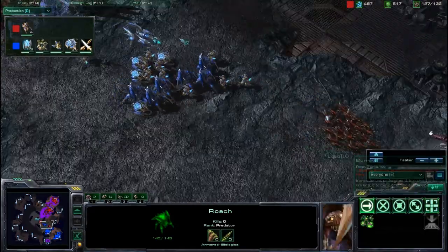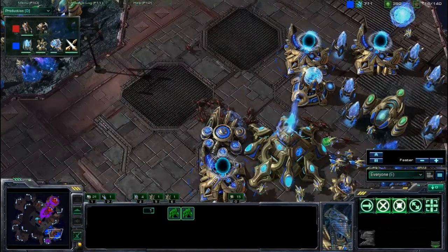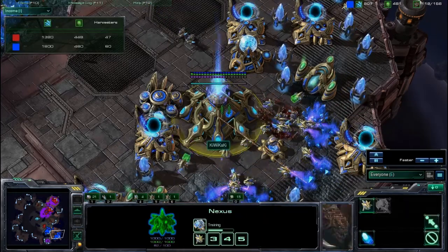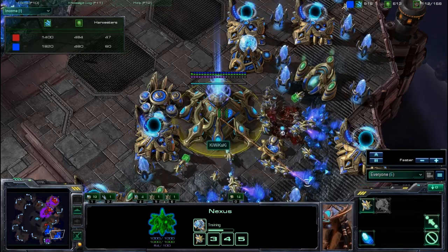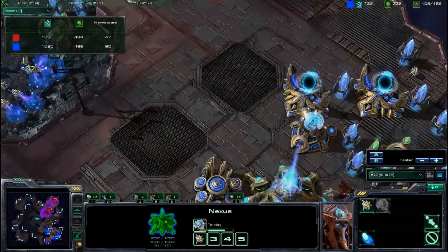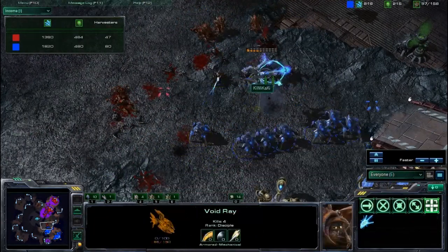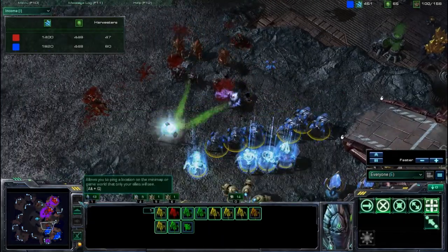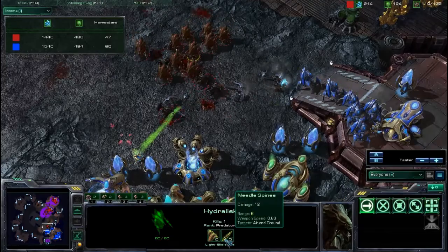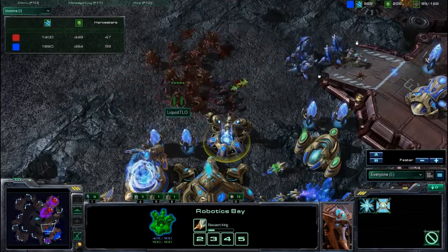TLO splits his army — zerglings do a run-by into the Protoss main, which is huge! A zealot blocks some zerglings but many get through, and there is a photon cannon for defense. TLO spots the mothership — another mothership play from Kiwikake. The armies face off and Kiwikake should win the exchange thanks to his fully charged void ray, but the void ray falls. Many gateways are warping in units, and the robotics facility is researching extended thermal lance to deal with the hydralisk problem.